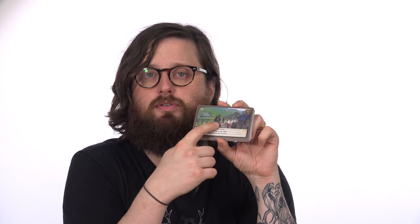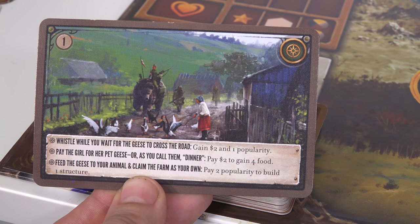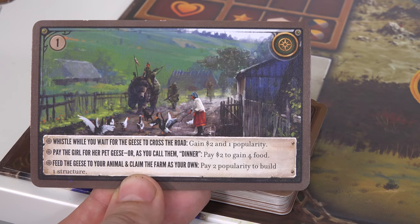And by what you want to do, I of course mean how horrible you want to be to the civilians. So for example, in this one you've got the player character going down a road — their path is currently blocked by a civilian just herding some geese into a nearby pasture — and you can either whistle while you wait for the geese to cross the road, pay the girl for her pet geese, or as you call them, dinner, or feed the geese to your animal and claim the farm as your own.